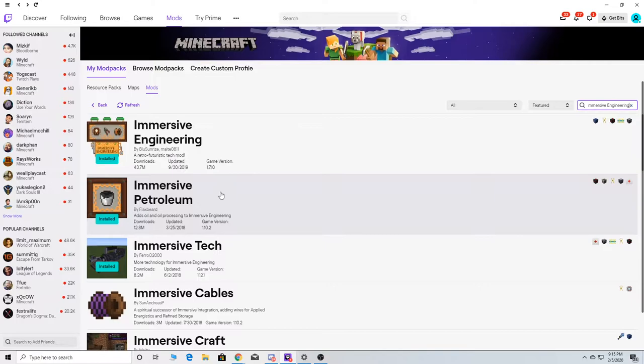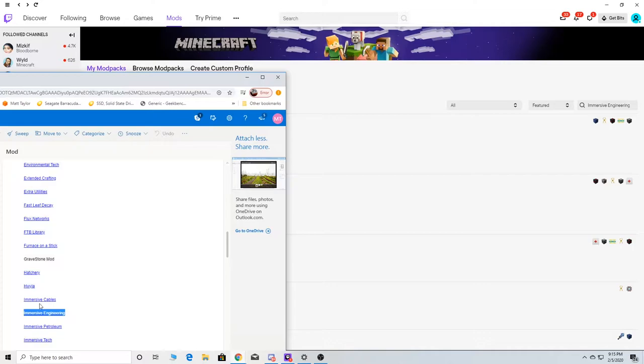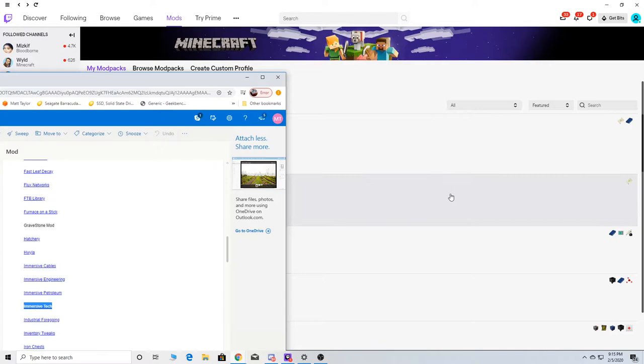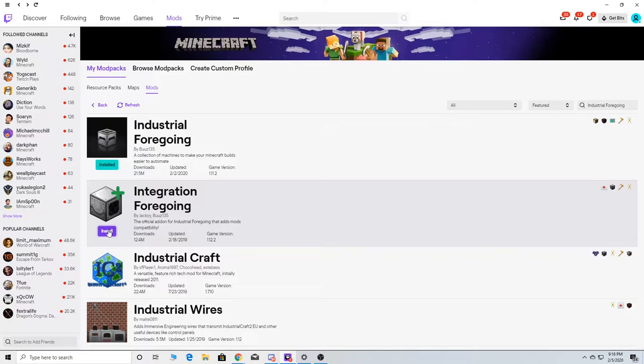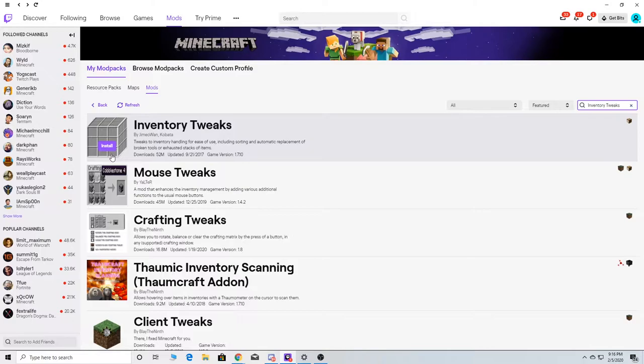Immersive Engineering — so we've got cables, which is this. Immersive has a lot of different things — we've got Cables, Petroleum, and Immersive Engineering itself, which is the basic one. We've got them all. Immersive 4 Going is another good one. I believe I installed both of these. Immersive Tweaks — which is that one there.